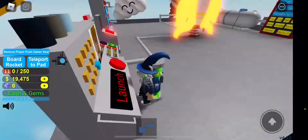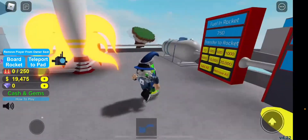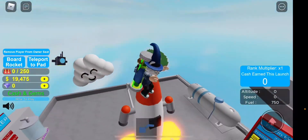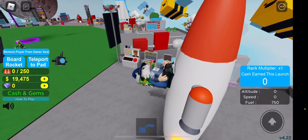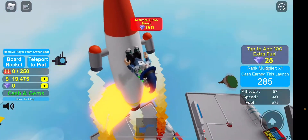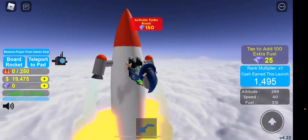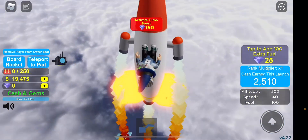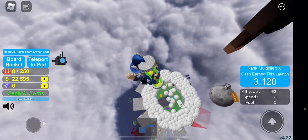Let's launch — but we have to transfer our fuel first. Okay, adding fuel. 10, 9, 8, 7, 6, 5, 4, 3, 2, 1, blast off! This actually goes pretty high. With 3,000 fuel it goes up pretty well. Yes — we have enough money now! That's great.